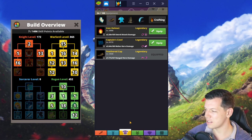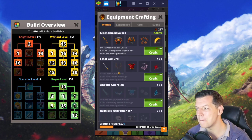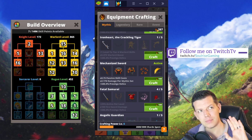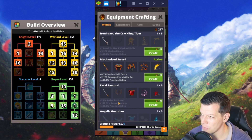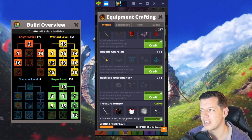The next thing I'll be looking at is completing as many mythic sets as I can. Because I won the shards and pets tournament that finished yesterday, I've got a lot of shards, so I can complete the Fatal Samurai set next. Then I might go into either the Ruthless Necromancer or Angelic Guardian.